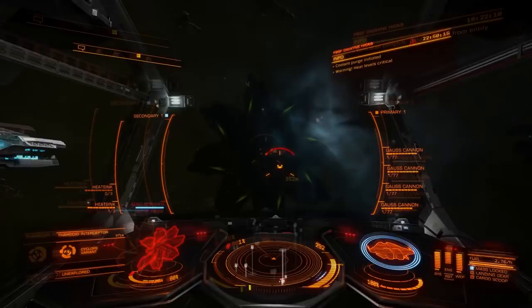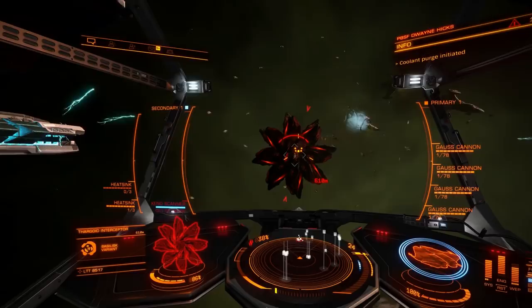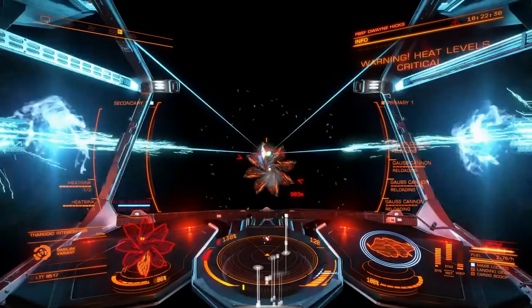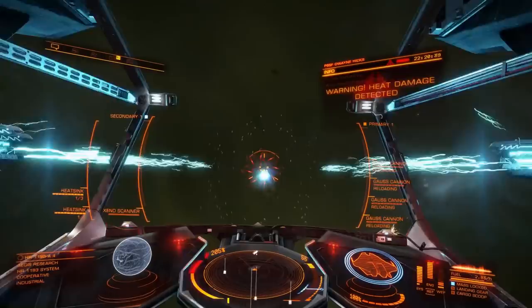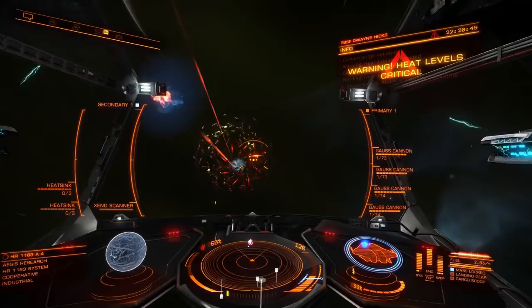Before we move on, now is a good time to show the difference in difficulty between the classes of interceptor. On a good day when using Gauss cannons it will take at least three shots to take down the first heart of the Cyclops. Basilisks are considerably tougher — this one took four shots to exert the heart and another two to destroy it. The Medusa variant is considerably stronger than even the Basilisk, and swarm size also increases between the classes. A Cyclops releases a 32 Thargon swarm, the Basilisk produces 64 and the Medusa a devastating 96. Due to its extreme damage handling capability it took me seven shots and my entire weapon capacitor before I was able to exert the first heart, leaving more than enough time for the bug to release its swarm and start shooting before closing the kill.